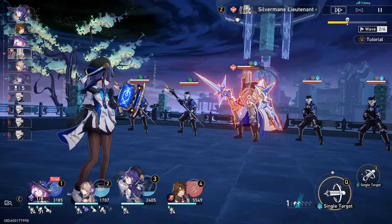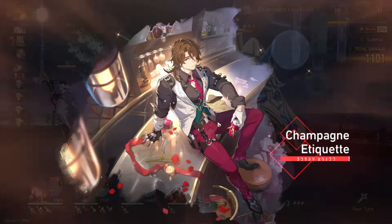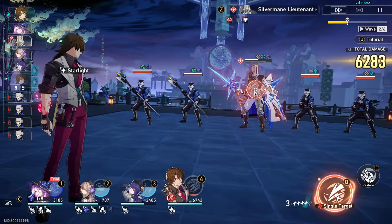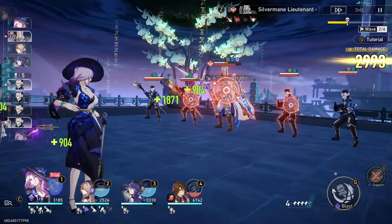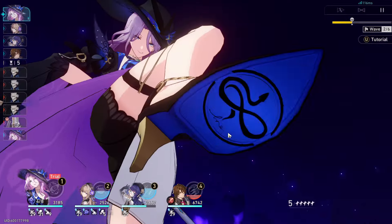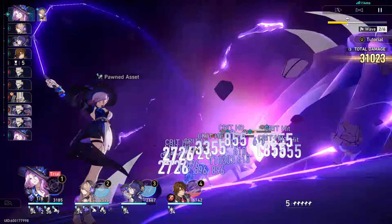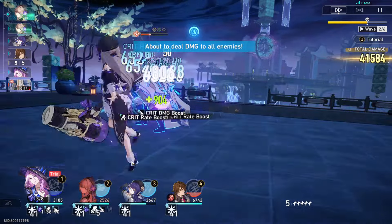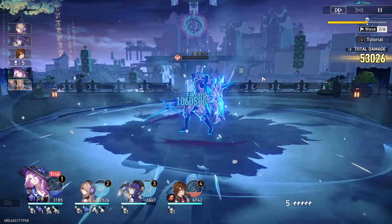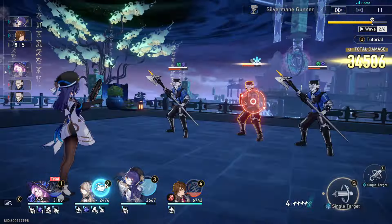We're going to normal attack and then ult here, and then we'll just hit the middle guy to heal up a bit more. Plus, since we ulted, that does give us a few stacks. This will be big because we'll ult into the detonation from the passive into a follow-up attack, and it should activate twice here. Yeah, there it is. Alright, we're already on stage 3 — way quicker than the trial one.